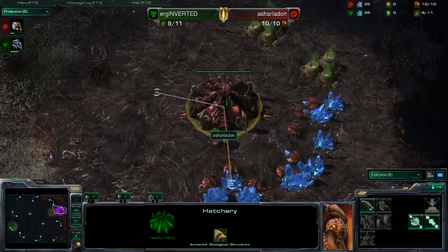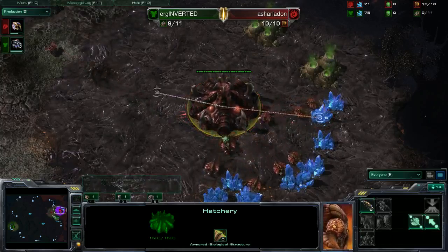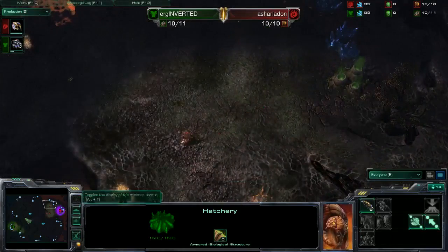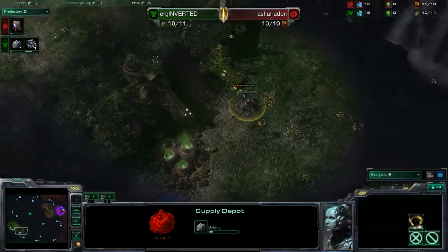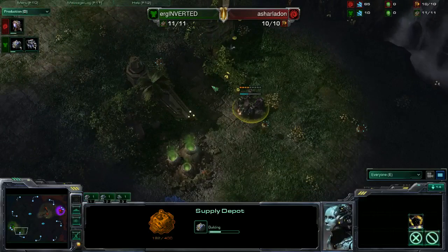I've never actually played much of this map, so I'm not sure how the dynamics pan out. There's a pretty easy natural to take. The third is somewhat extended — it can make it hard to defend for drops, and it could also make it difficult for the Terran to grab until he gets the right amount of siege units and map control. The big thing about the natural on this map for Zerg is you have to deal with two lanes of attack, so creep spread is key.